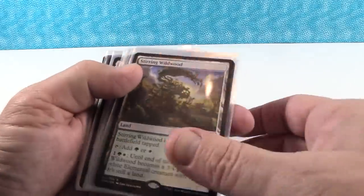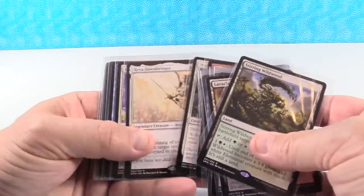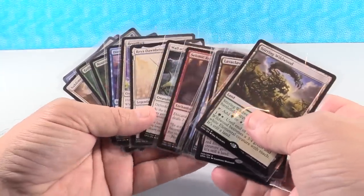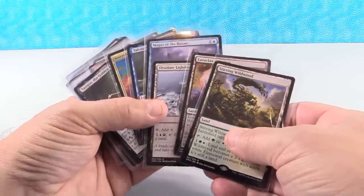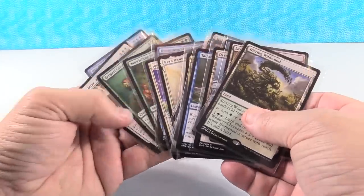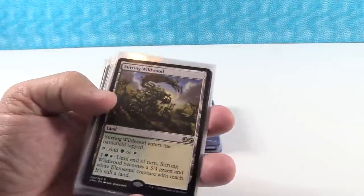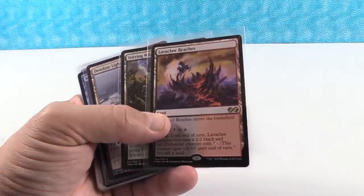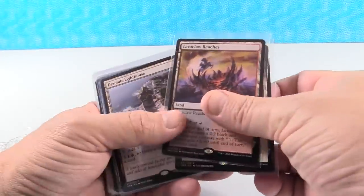We're going to start off with kind of the bottom of the barrel. I have 19 cards right here that are less than $2 each. A lot of these are less than a dollar each. This, my friends, is what sadness feels like in cardboard sleeve-protected form. When you open up a booster pack that's going to run you a good $11 at the least, maybe upwards of $15, and you pull yourself a Lava Claw Reaches — that just stinks.